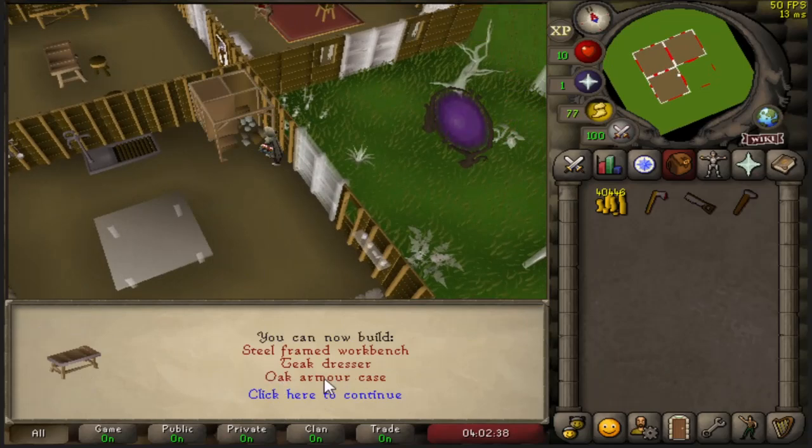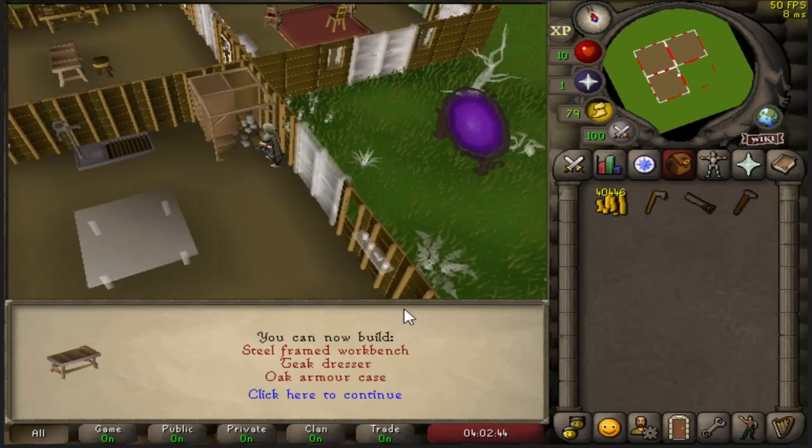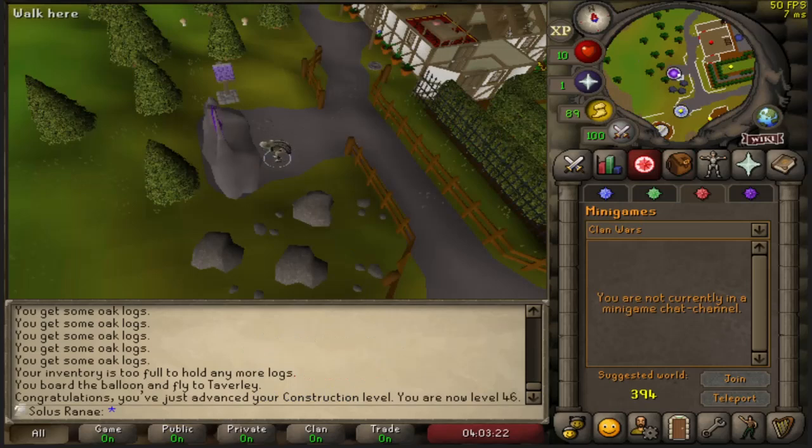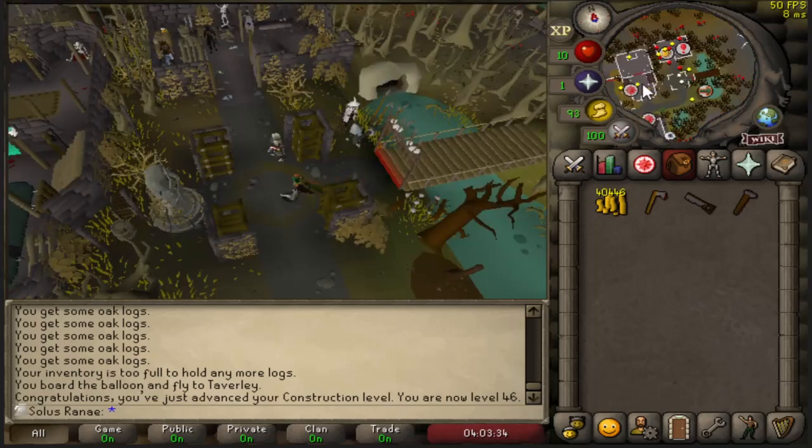I can now build the oak armour case, which is the main thing I wanted. I'm also going to use a cup of tea to boost two levels so I can build the treasure chest as well. Teleporting back to Clan Wars to grab more money, as I need 50k to make the costume room. Then I'm getting more oak logs, turning them into oak planks, so I can build all the items I want inside the costume room. Got a full inventory of oak planks.